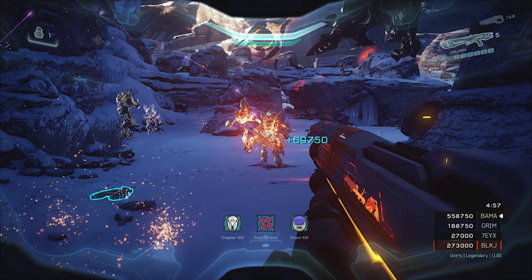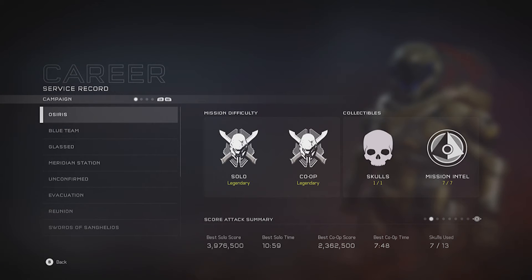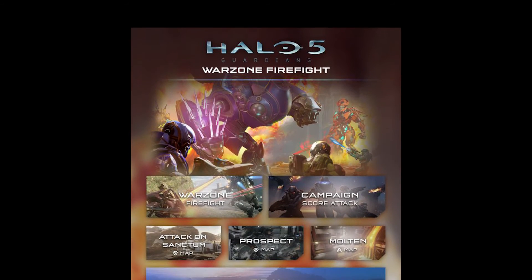Next we're going to be looking at Score Attack. Score Attack is back for the Halo 5 campaign — you're going to be able to earn medals, put Skulls on to get different multipliers, and play with your friends to see who can earn the biggest score in a campaign mission. There's also going to be Time Attack, so under your career you'll be able to see your quickest solo and co-op time and the highest score you managed to get in different missions. There are going to be loads of new achievements tied to Score Attack in this update, so make sure you check out for those when it drops on Wednesday.